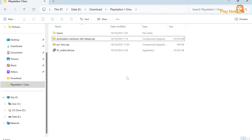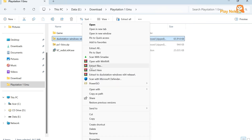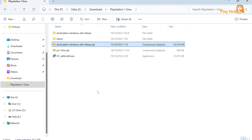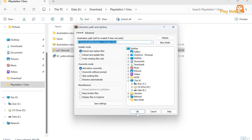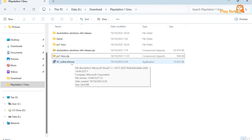Step 3: once all the files have been downloaded, place them together in one folder to keep things organized. Then extract all the files so they're ready to use. If your PC doesn't have the Visual C++ runtime installed yet, go ahead and install it first. In my case, I won't install it again because it's already installed on my PC.